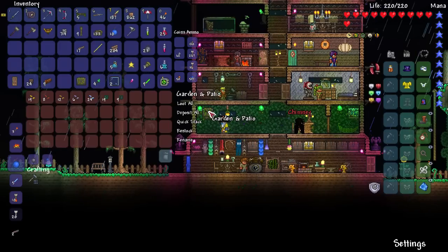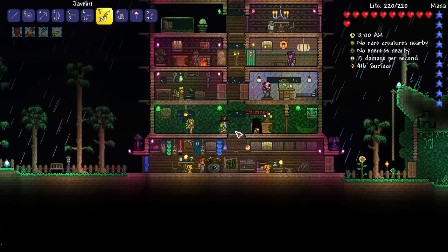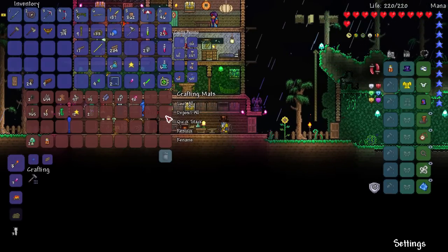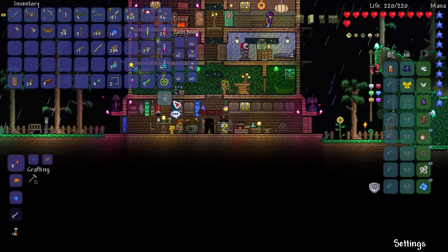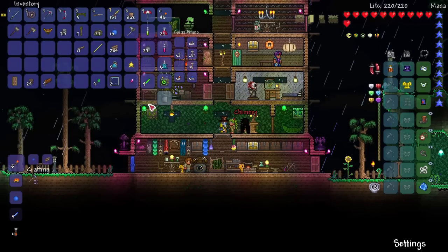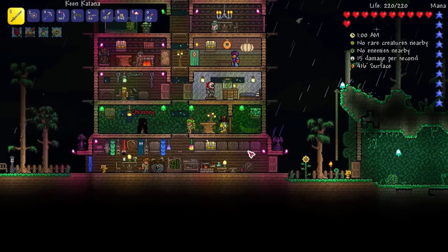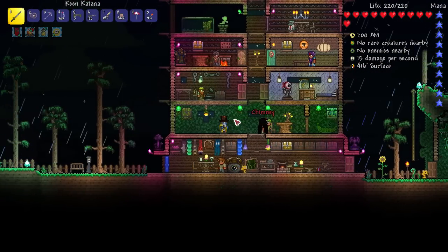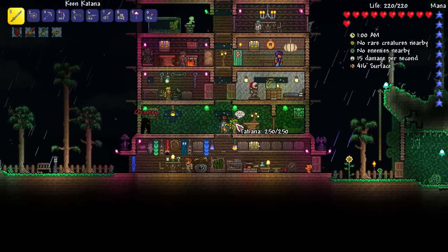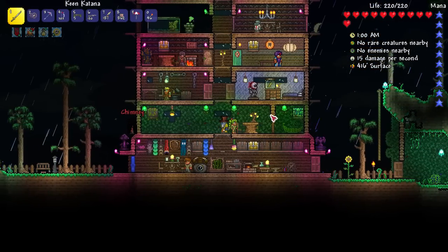The next thing we have to do is move the Dryad to her new home. There we go — look, she's moving downstairs! It's beautiful, except it's a little sparse. We've got to figure out what else to put in here for her. Living wood lanterns — we gotta make some more of those. Those create yellow light though. I kind of like that green light — it's pretty cool. We probably only need the one since we have the candelabra here. The bathroom's got a nice soft glow. I'm trying to hang some lanterns outside her room.